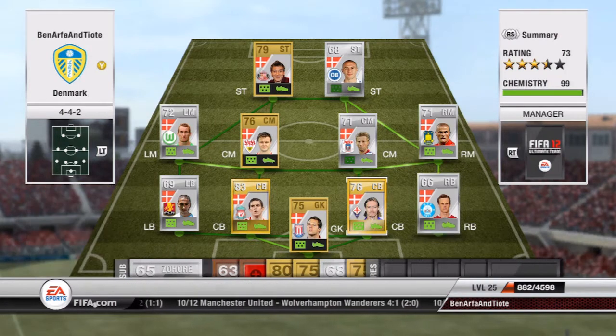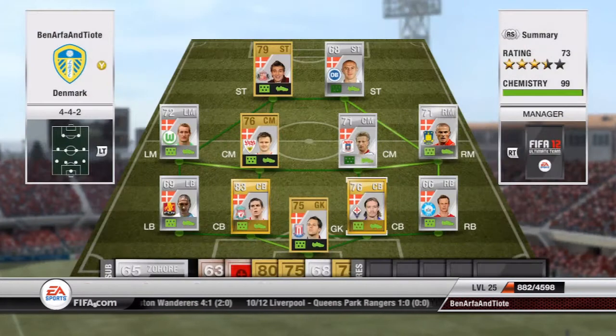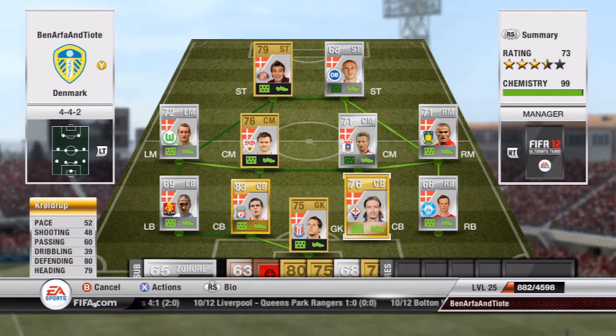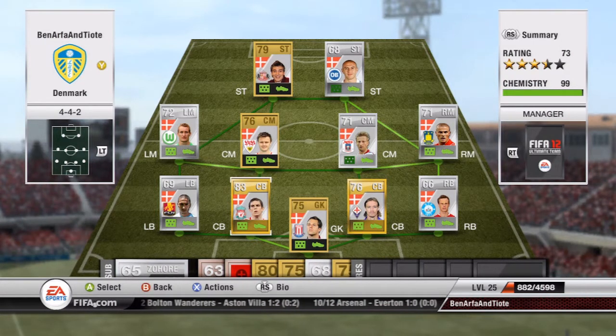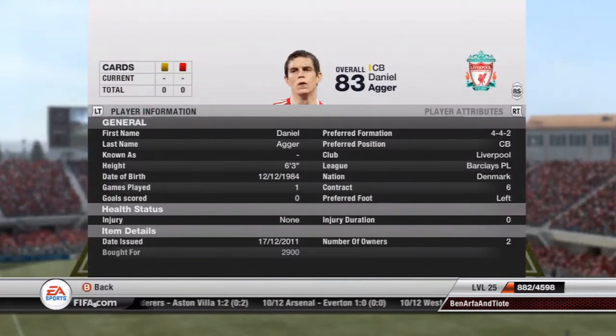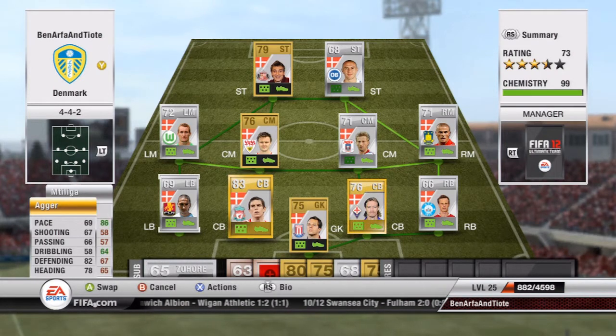There are two centre-halves. I've got Per Krollder who plays for Fiorentina — 600 coins, only 52 pace, but defending 80 and heading 79, a solid rock at the back. He's a 76 overall so what can you expect. The main defender is Daniel Agger who plays for Liverpool — 2,900 coins, left footed, good free kick, defending 82, heading 78, a well-rounded player.